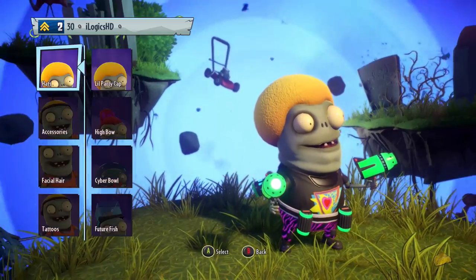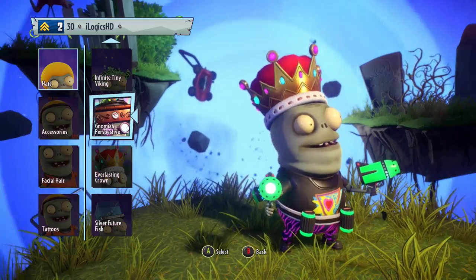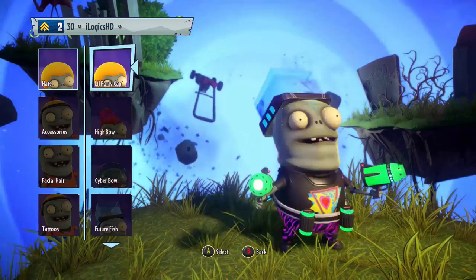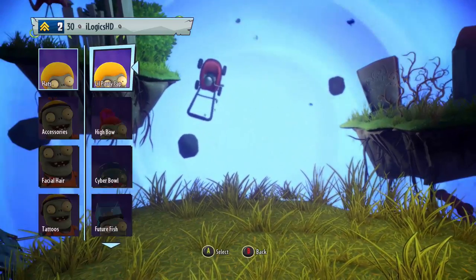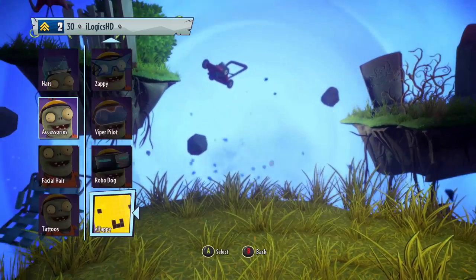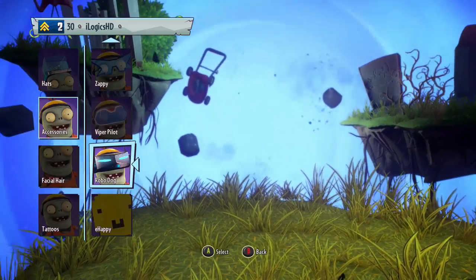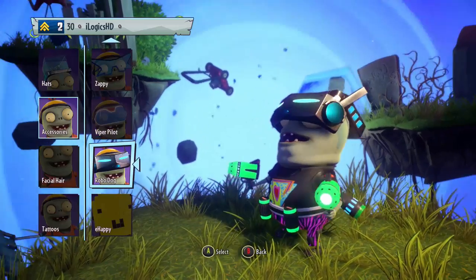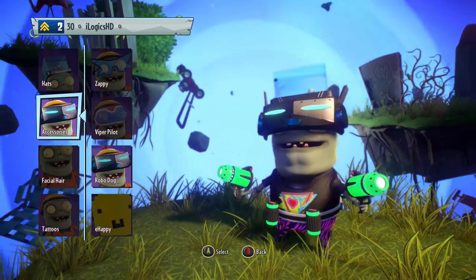So the Party Imp - let's quickly customise his appearance before we jump into the game. I'd like to use the everlasting crown, but the extra noises it makes is making me think let's leave that for now. Let's use a special item that I've got, the Silver Future Fish. What's the Viper Pilot? That looks pretty cool. The Robo Dog - that looks a lot better. Let's go with that, because it kind of blends in with the whole hat.